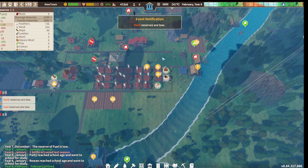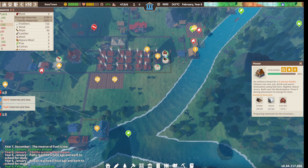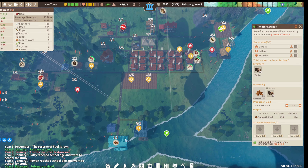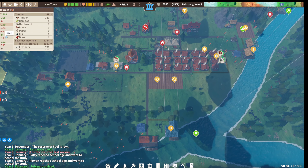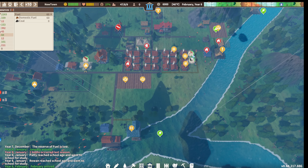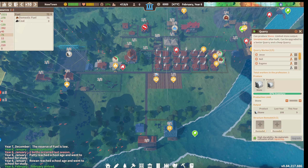We definitely need to get some of these houses built because we do have some homeless people. Hitting up the fuel production - we're completely out of fuel. We need just a bunch of resources. Let's see how we're doing on stone.